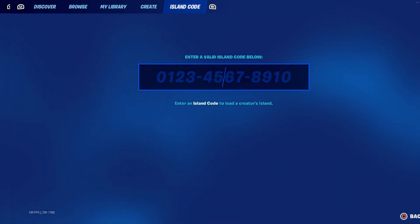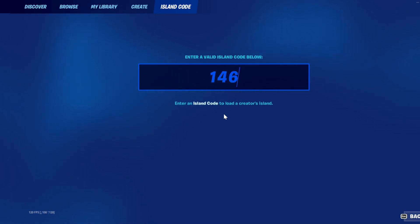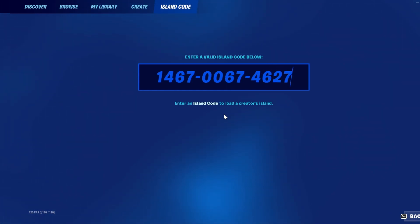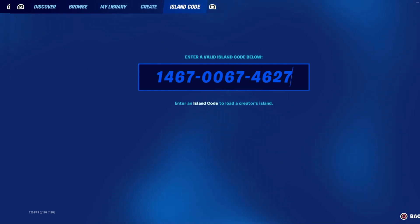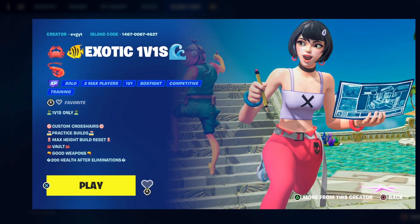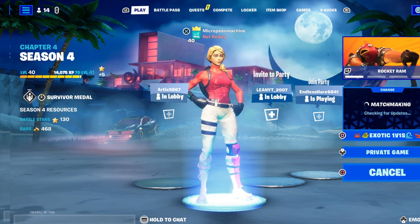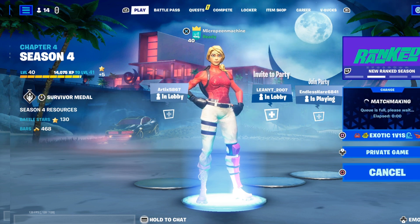First, head over to the island code, and you guys want to type in 1467006746274627. I'll leave this code on screen for just a few more seconds here, and it'll be down in the description below as always. So if you guys need to, you can go ahead and look down there. But once you have this code in, go ahead and hit enter and this map should pop up. Make sure it's a private game so that nobody else can join your lobby, and I'll be back with you guys once we're loaded into the map.